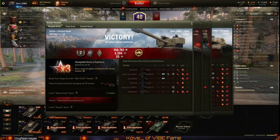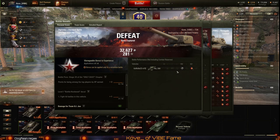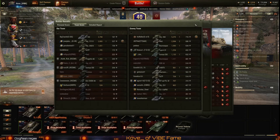Next was the T34 — obviously not a great game, as most games on Highway aren't. We fired 5 shots, penned 3, not great. It's Highway, one of my least favorite maps in the game and I'm not really sure how to play it differently. Only hitting 3 out of 5 and only penning 2 of those — it is what it is and we move on.